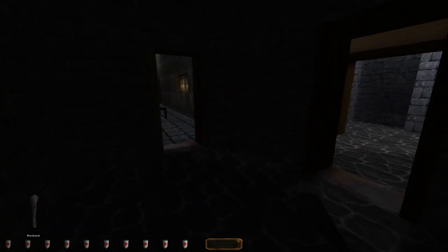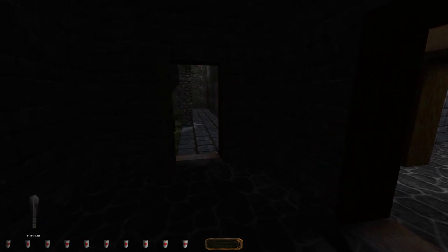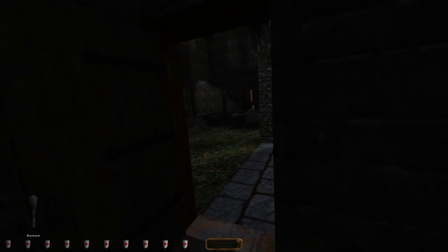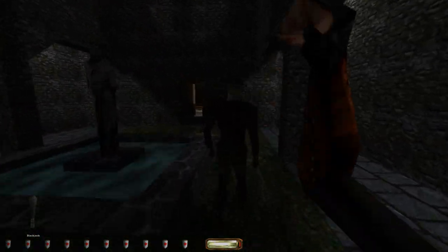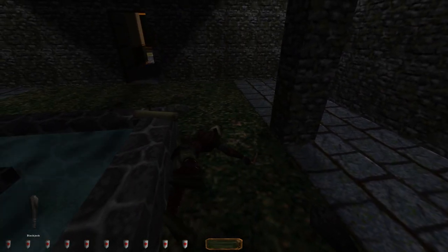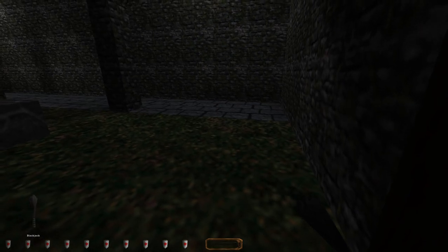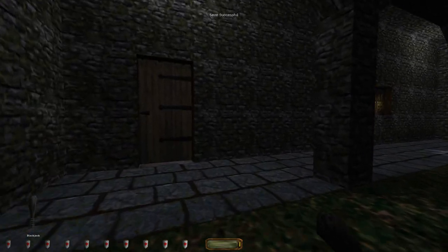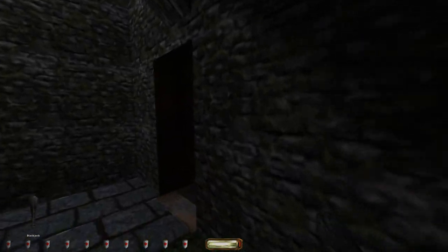I don't want to waste the water arrows on him, so we're going to do a little investigating while he patrols. Let's check on the status of our buddy over here — god he walks so slow. There he goes. All right — let's take him over here. Close that door so nobody gets suspicious, and we're going to go start investigating the lower levels.